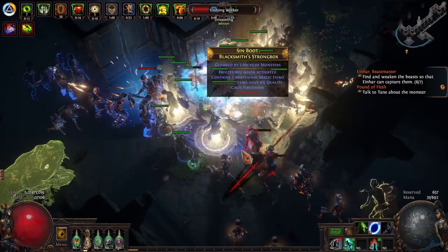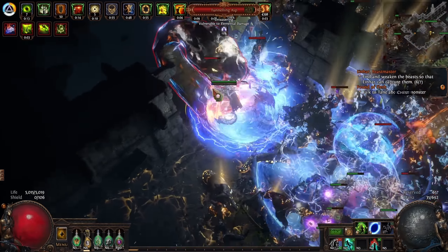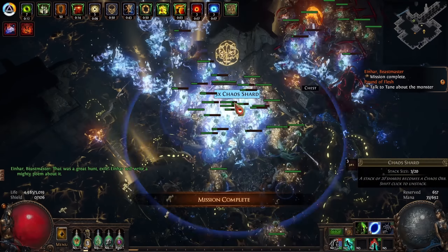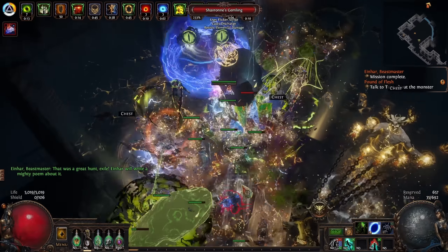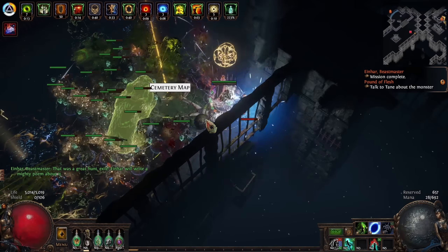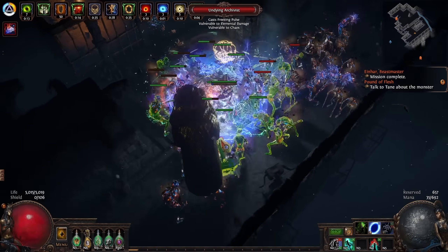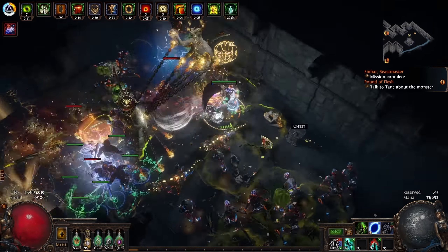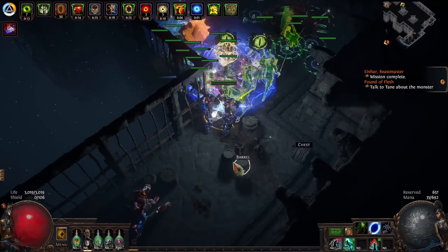Understanding the difference between capped and uncapped resistance also helps explain why certain enemies are tanky. Much like players, enemies have resistance and a resistance cap. If an enemy has plus 30% to chaos resistance and their resistance was already below their cap, it doesn't do anything except make it harder to lower their resistance — but you could still penetrate it just as effectively, or ignore it. However, if their cap is raised, it will be more difficult to damage them even via penetration, because penetration acts on the cap and the cap is now higher. Luckily, you can still ignore it.